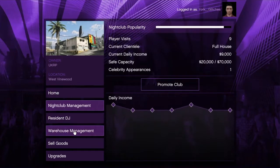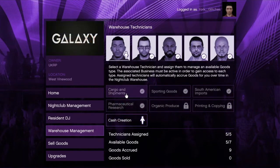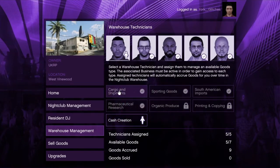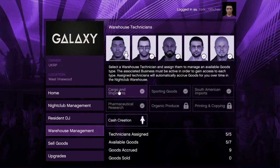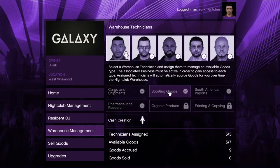With this, you want to make sure that you have all of these unlocked. To unlock these, firstly for cargo and shipments you need either a hangar or special cargo. For sporting goods, I believe that comes from the bunker.